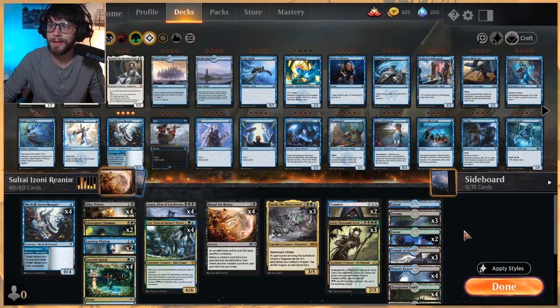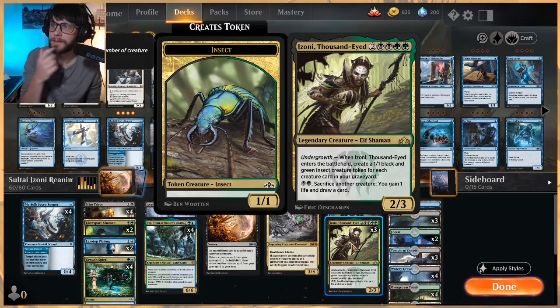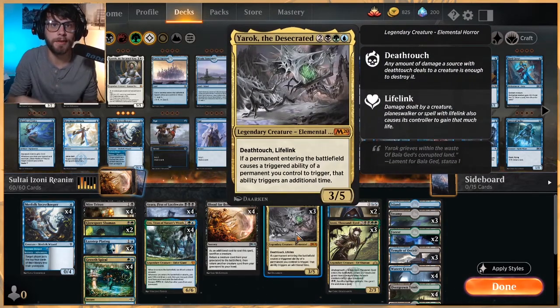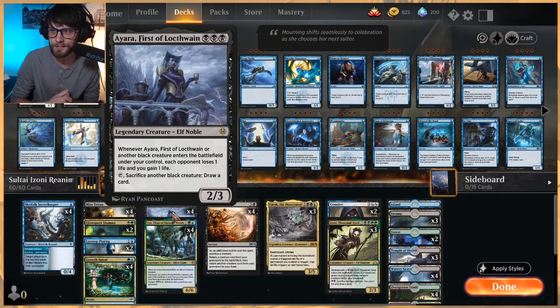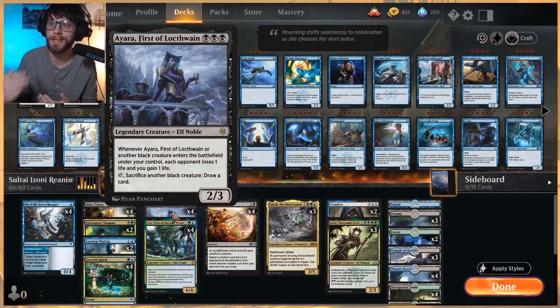The point of this deck is to get Azoní Thousand-Eyes out from the graveyard. When it enters the battlefield, you create a 1/1 black-green insect creature token for each creature card in your graveyard — which is good, you get a bunch of creatures. But what's even better is doubling that up with Yarok, so instead of getting maybe five creatures you get ten. And then with Ayara on the battlefield, whenever this or another black creature enters under your control, each opponent loses one life and you gain one life. So you get double triggers from Yarok and even more from the doubled tokens.